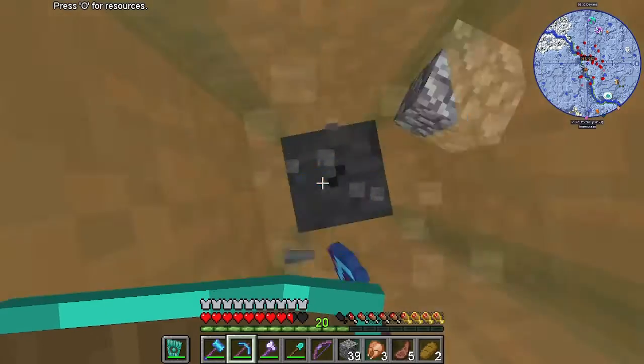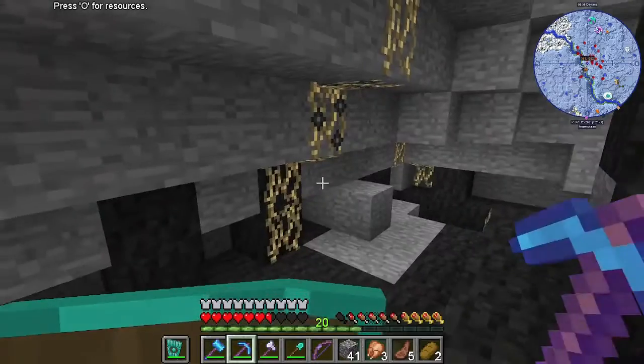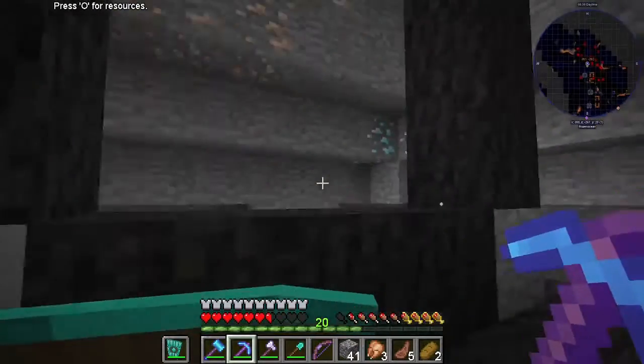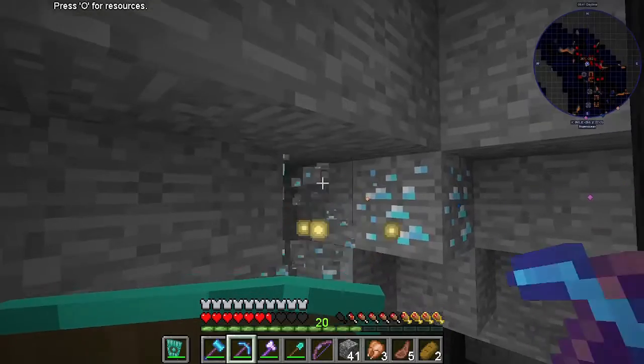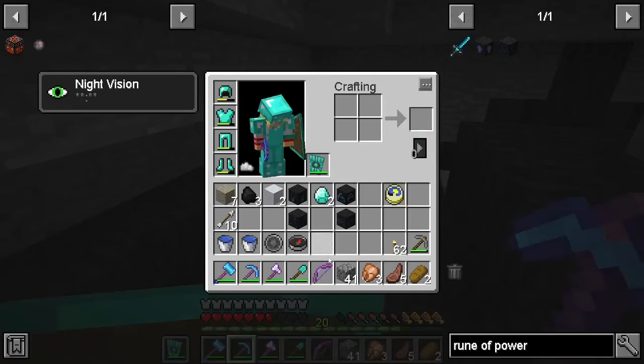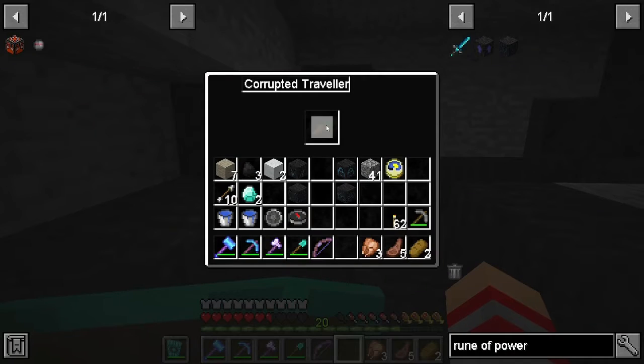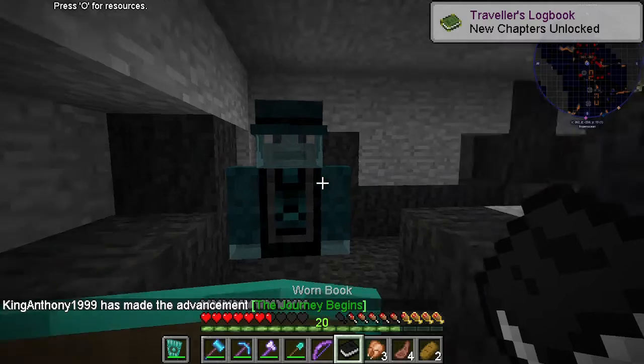We're about to get some fall damage here. This has none. Any diamonds? I'm going to be honest with you — I didn't even know there was a dungeon down here. But what we're looking for here is this guy. Thanks for the one book.